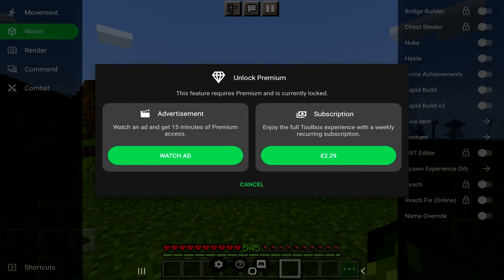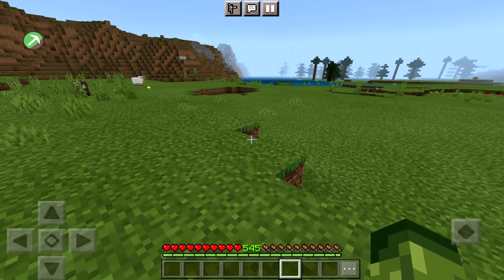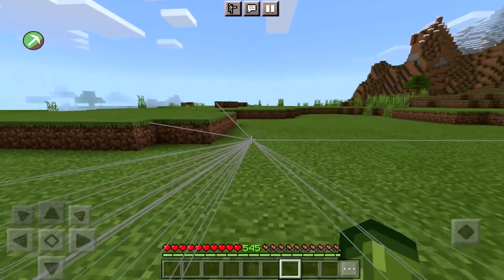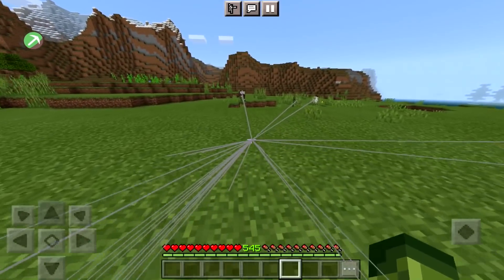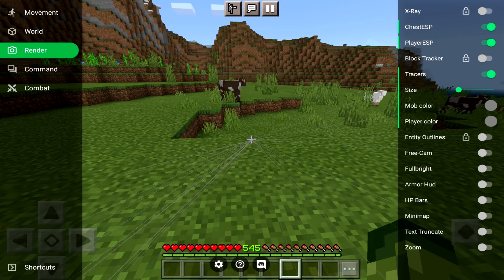For some reason the adverts are not working for me, so we'll forget about that. My favorite inside of here is basically chest ESP — if you look down there you can see chests with it off and on. Player ESP will help find players. Traces are like next level modding — on an anarchy server this will literally locate entities or anything nearby. You've got size as well, and probably the smallest ones are the better ones.